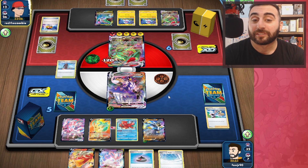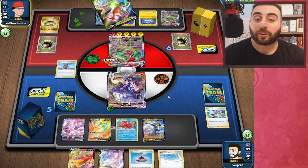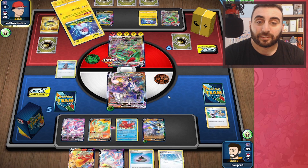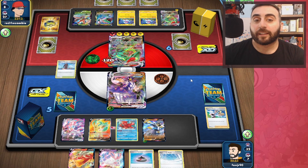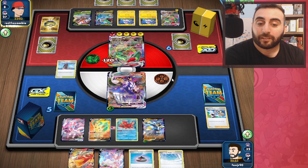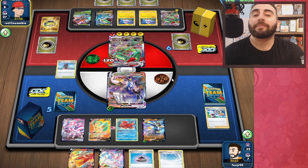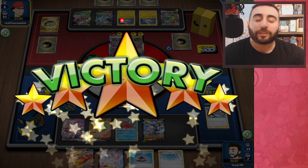They'll get two energies on that Rayquaza and have to attach a Fire Energy, otherwise they won't be able to attack. It might not seem like it, but I think I'm in a pretty good spot, because even if they do a considerable amount of damage, there's nothing they can do.